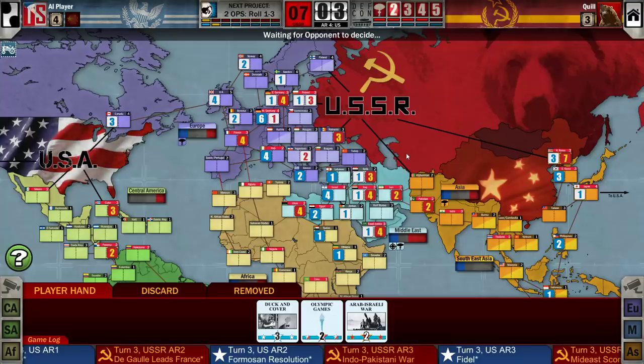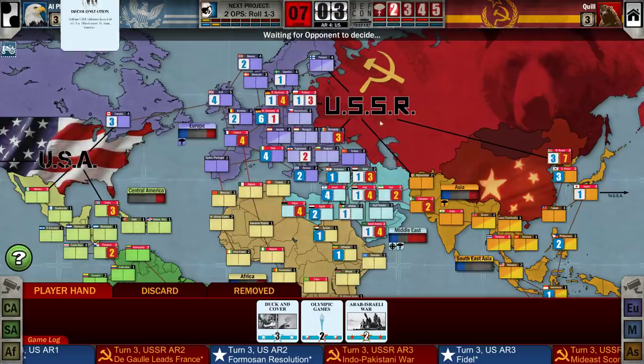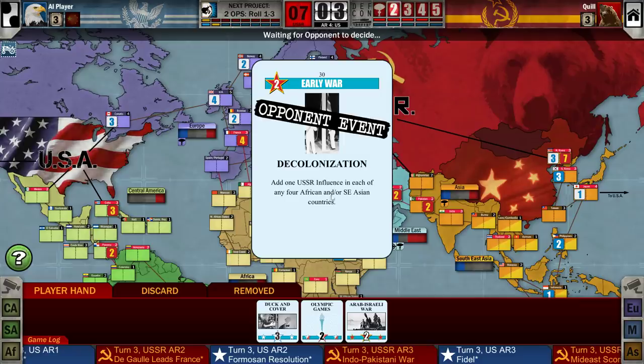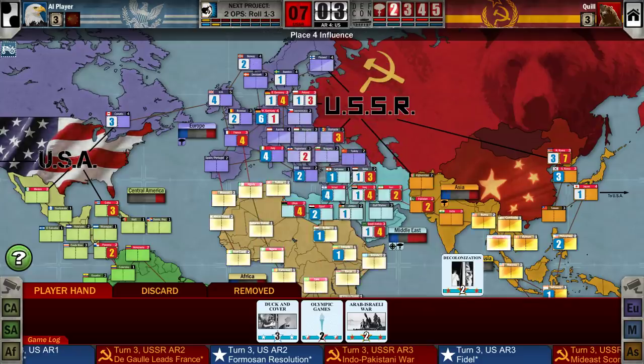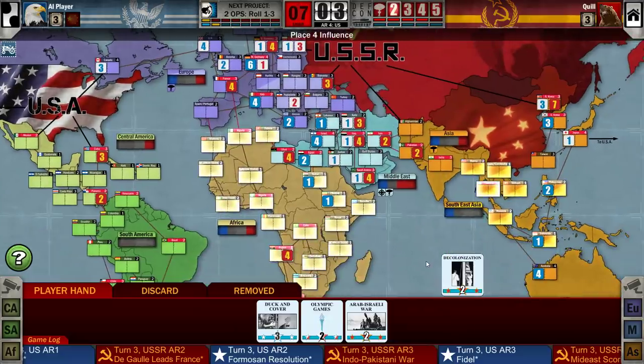Scoring the Middle East gives him some tempo — he doesn't have to respond to what I just did. He can go and enforce his position in Europe a little more. Europe and Asia are both going to be scored. There's Decolonization — he held it until now. It triggers the event and lets me put four influence, one each, in four African or Southeast Asian nations. We're going to get to Thailand, because that's really important for scoring later on.